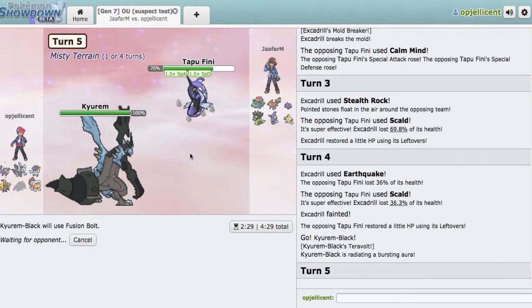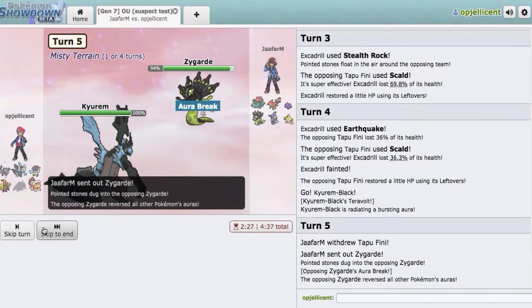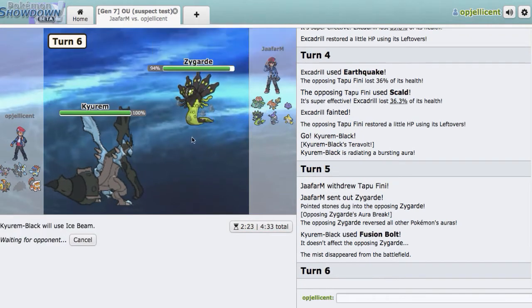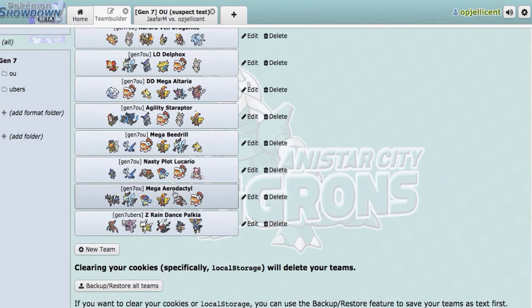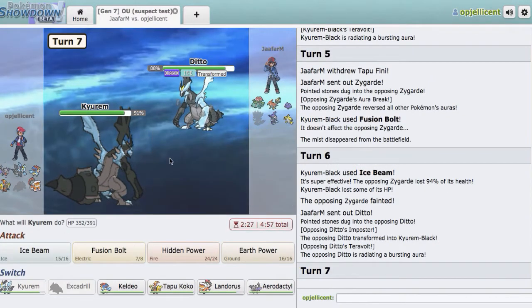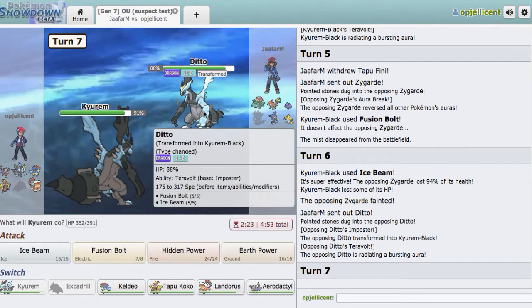He could go Ditto too, I guess — but I'm not sure whether he'll take 25% or 12% when he comes in with Ditto, since I don't know if he transforms and then takes damage. He does go Zygarde — this is probably Substitute-Coil or some defensive variant based on the makeup of his team. It shouldn't have a Dragon-type move, so let's go for Ice Beam and knock that guy out. He could have tried to pivot into Jirachi, but the only way that could have been a problem is if he was max speed and won a speed tie. Kyurem-Black comes in — he's definitely going for Ice Beam right here. I'll just go Keldeo. It's not worth it. I'll just go for Ice Beam again, because I have to preserve Kyurem-Black too.